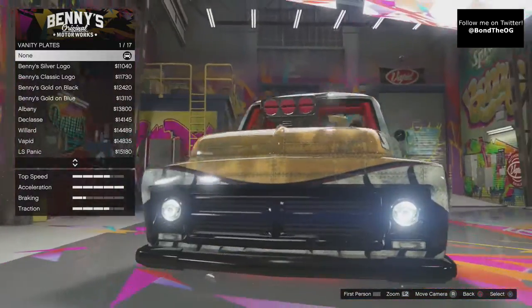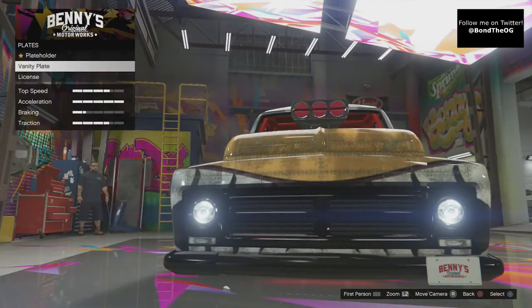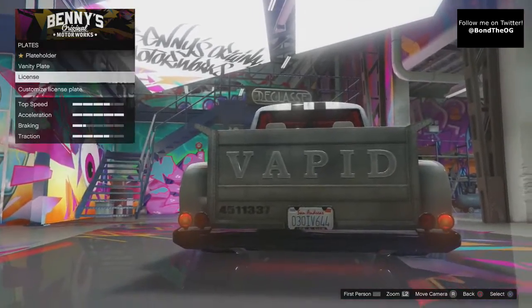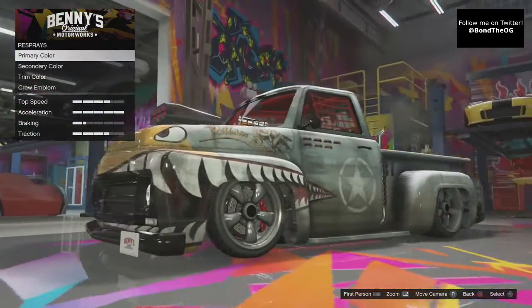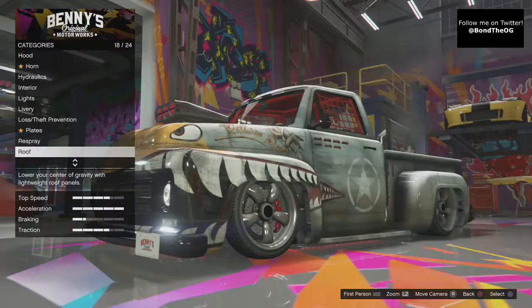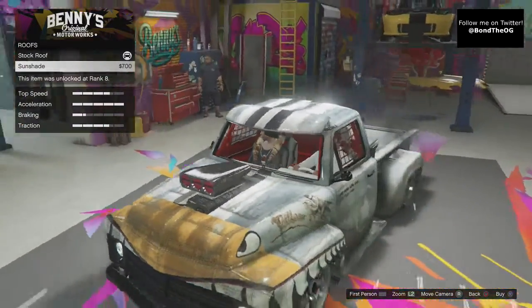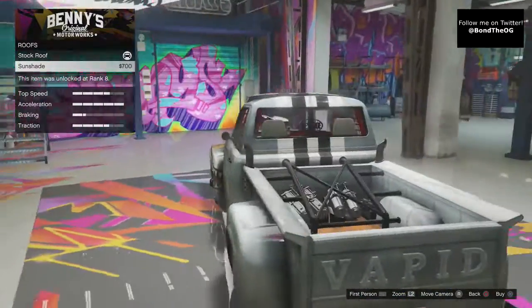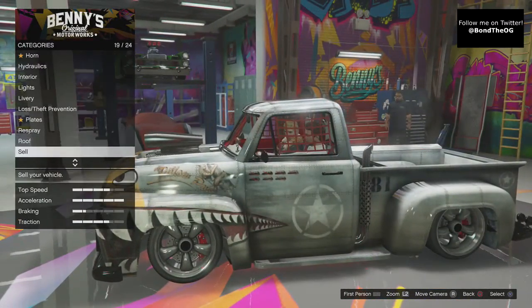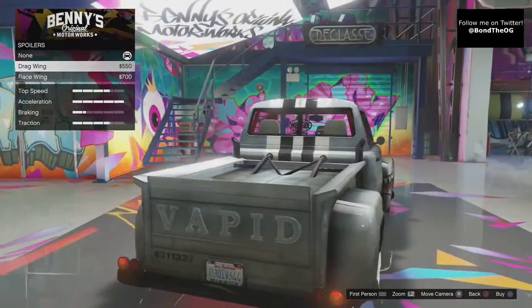Plates — vanity plates, we'll get that on the front. Plate holder — we'll get low and slow. Respray — no, we do not want any respray. Roof — you can get the sunshade thing, which I personally do not like. Charlie is not a fan of that either.